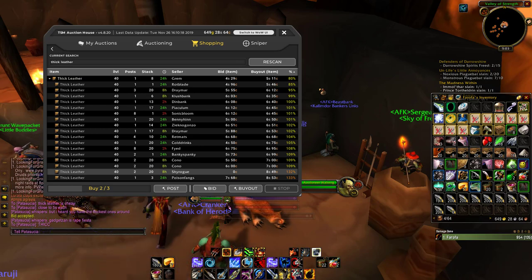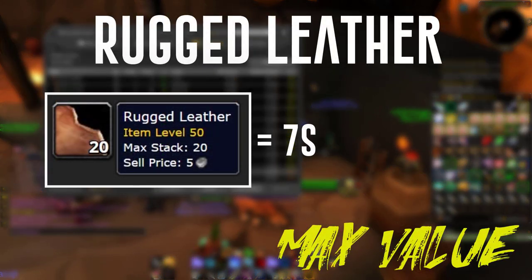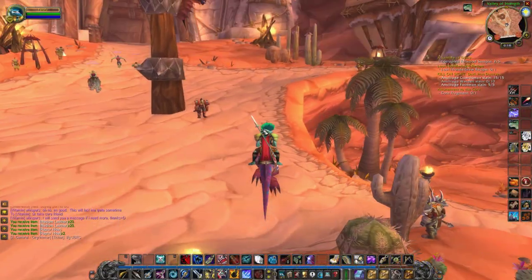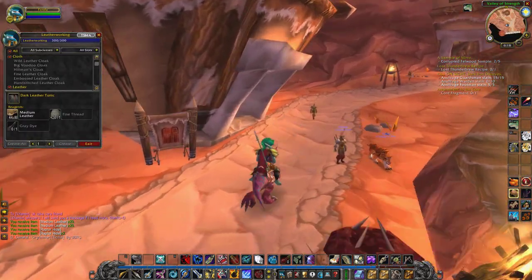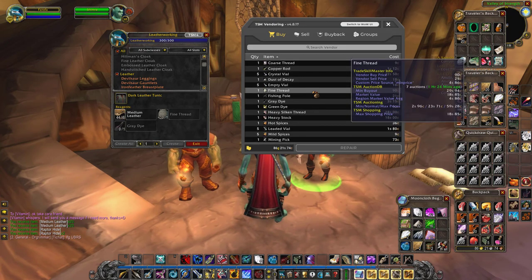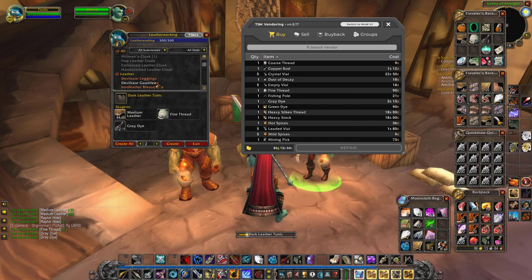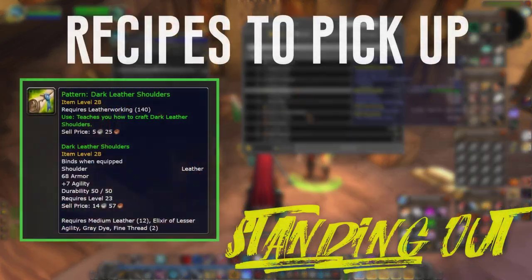For rugged leather I have it set at 7 silver. This is a complicated one because right now I don't see too much opportunity to make money with it outside of the very high-tier recipes. Buying this to flip isn't the best opportunity right now — I'm just holding on to rugged leather and not actually using it in any recipes I can't immediately craft.